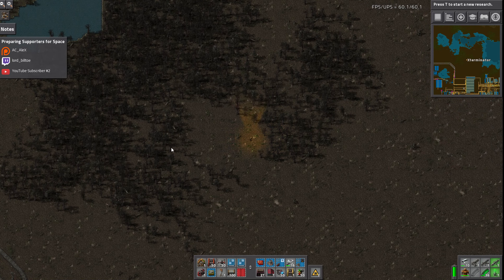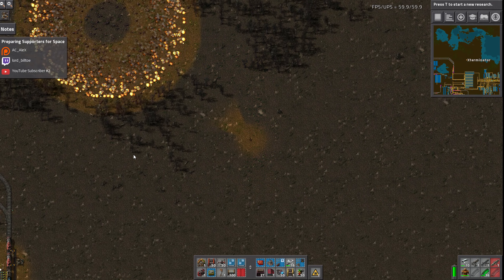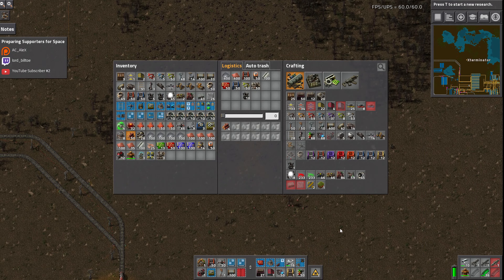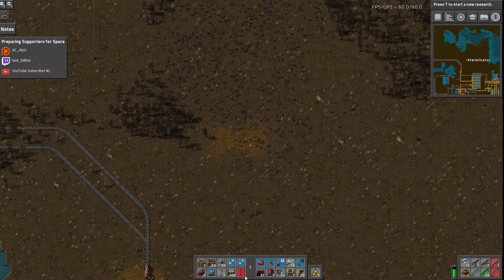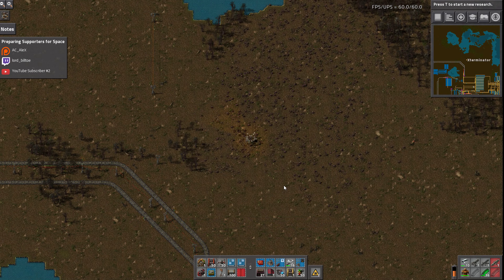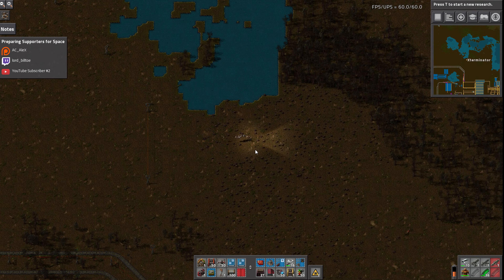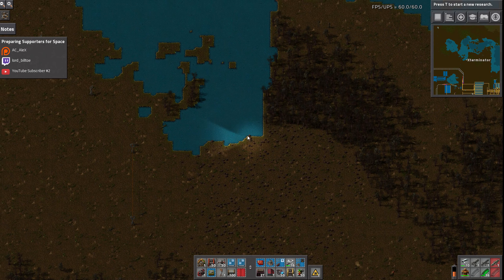Actually, screw it - I'm nuking everything. I only have one nuke so I better make it count. That actually helped a fair bit - now I can just easily clear these out. Let me stick my Roboports back in. So this actually multiplies out even more than you'd think, because the power is four times the amount, but that's without the neighbor bonus - so it gets a little bit ridiculous. I don't think it's overpowered because it's four times the cost.